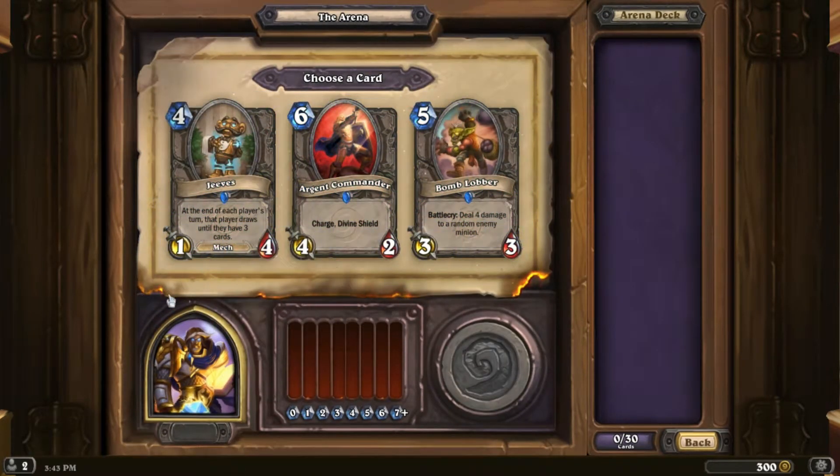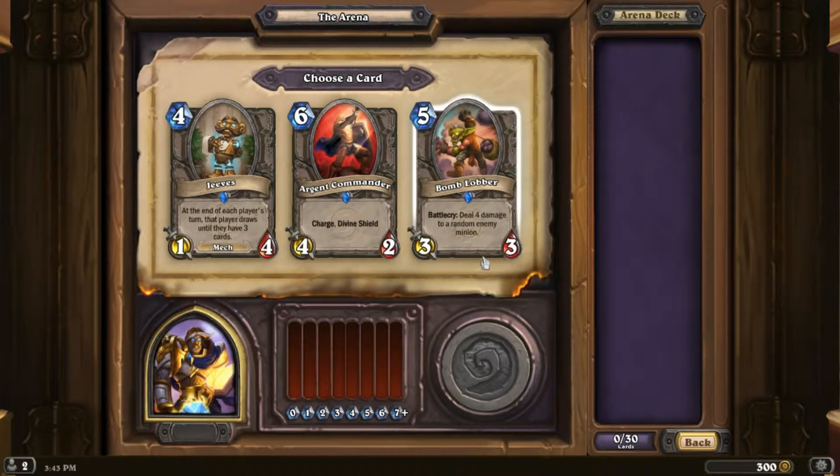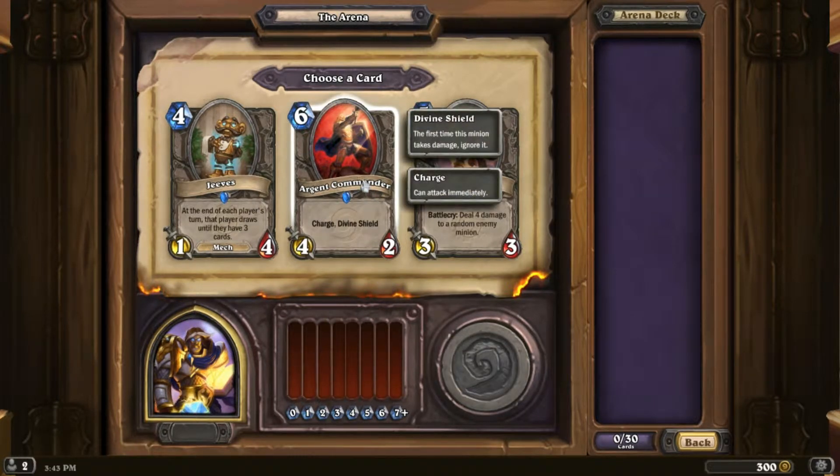Jeeves has the potential to get some value — I kind of like this card. But Argent Commander is really good. Bomb Lobber is okay; I mean, four damage, you'll pretty much kill something when you play him, but he doesn't do much else. I was saying it's harder to get high-level cards — I'll go with Argent Commander.